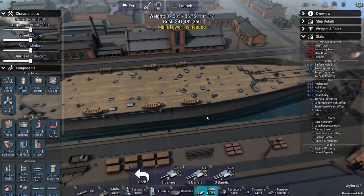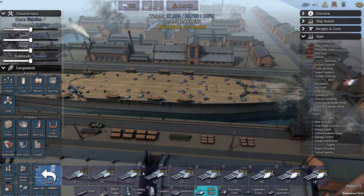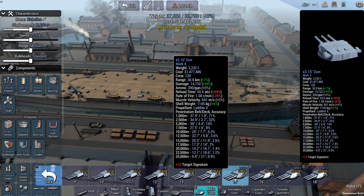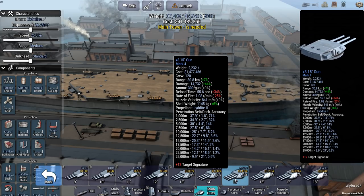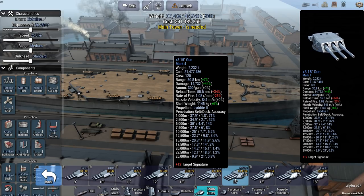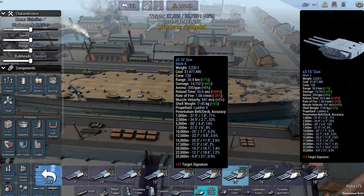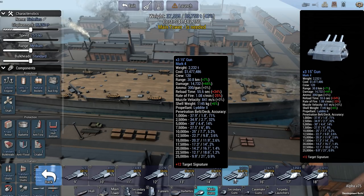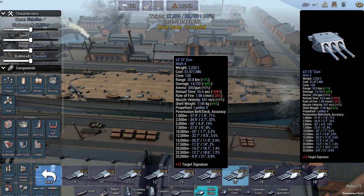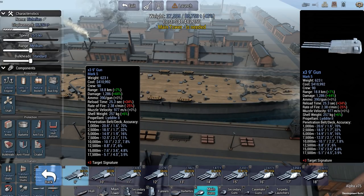Let's say you're building a battleship and your target is an enemy battleship. In this case, I would go for big guns. But there is another design decision you're going to have to make: what is the range that you're fighting at? Are you fighting a bigger ship, a really massive battleship, or something a bit smaller? Are you also going to be fighting destroyers or light cruisers? Because the bigger the guns get, the slower they reload, the more penetration they get, and the more damage they do.